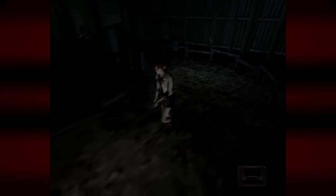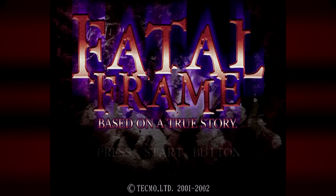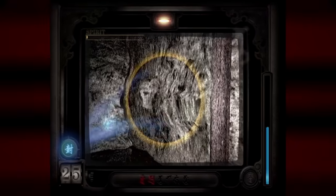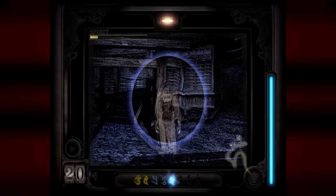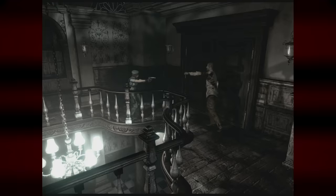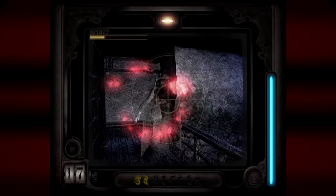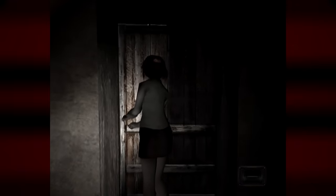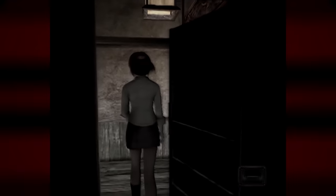Back in 2001, Tecmo busted into the horror game scene with Fatal Frame, and it was totally different from what we'd come to expect from the genre. You weren't defending yourself with pipes or firearms, but by instead taking pictures of the ghosts. In a world full of games that had you keeping your distance, here was a game that required you to stare the things that scared you in the face. And it was scary. Damn scary. So much so that a lot of people couldn't finish the game because of it.